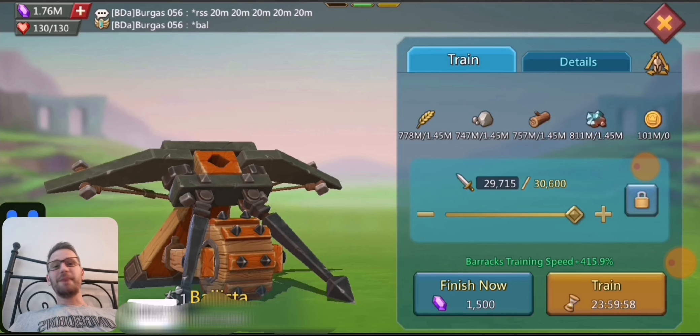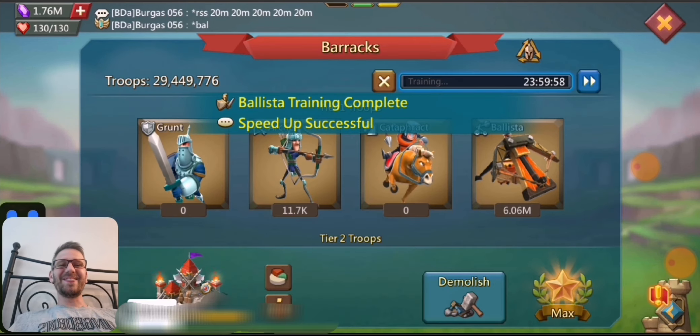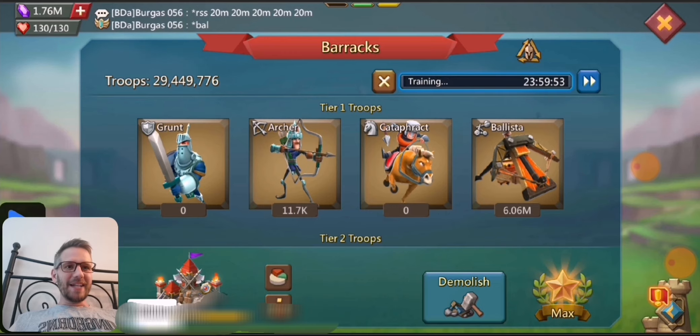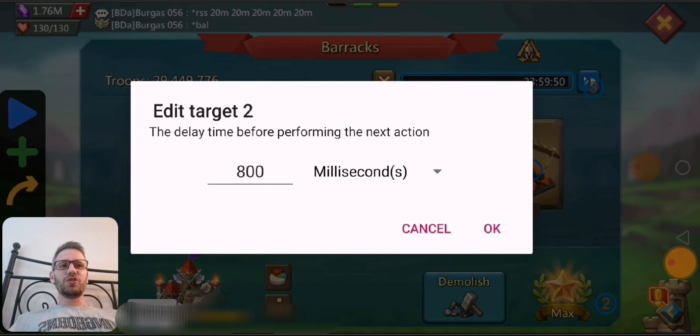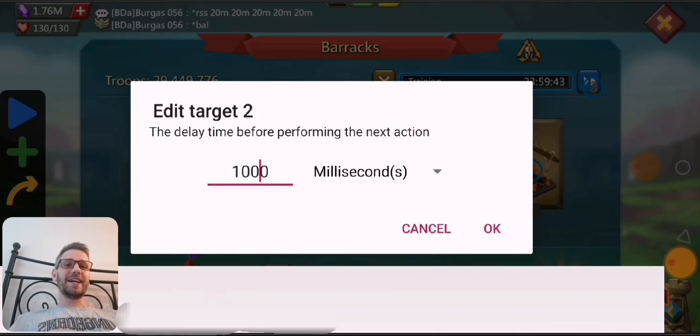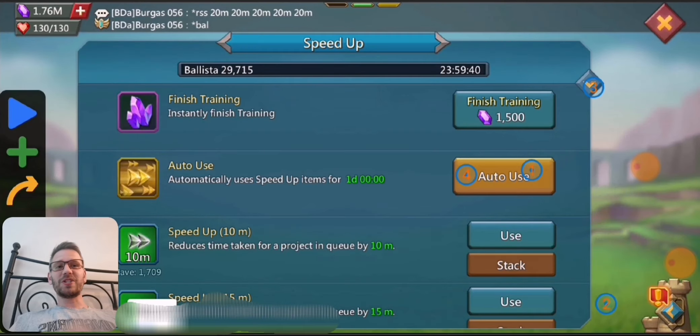Once I take the first rally, that will be the first test and you can see — where am I right now? I'm at 6 million troops built, about nine minutes in. This is when my phone starts getting pretty laggy, so I start switching stuff around.